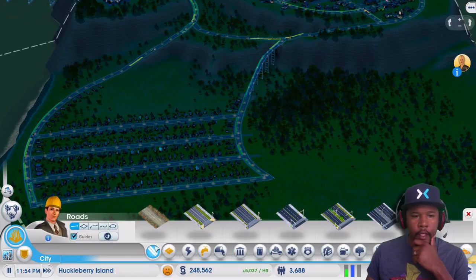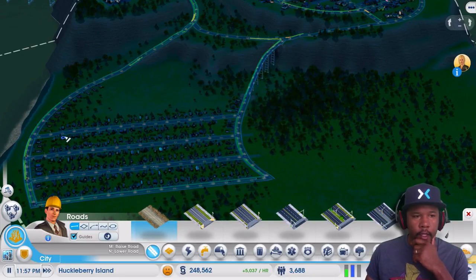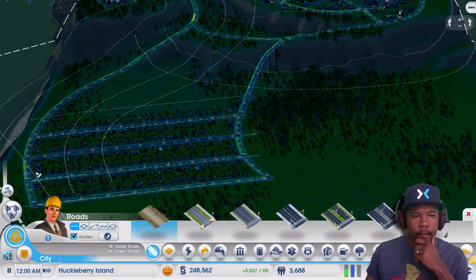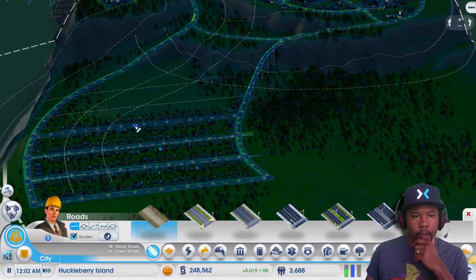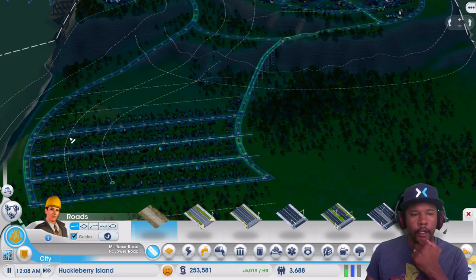I guess I should just bite the bullet here. Make individual roads, maybe, or something like that. You've got to determine how you're going to divide up these roads. Am I going to continue with this curvature here, or am I just going to go for some straight lines and divide this up really nicely?